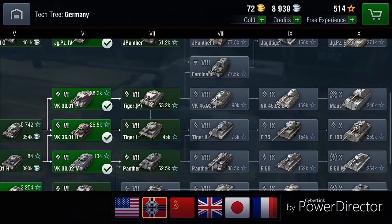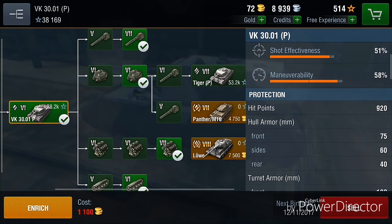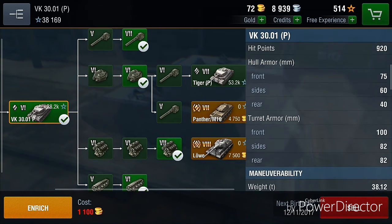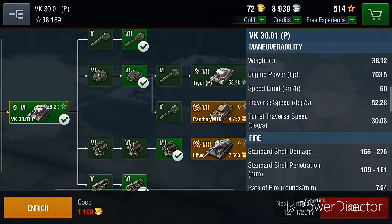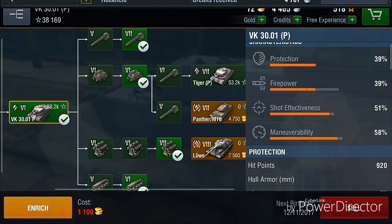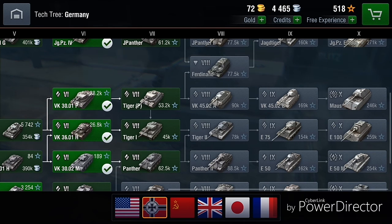You have to play the VK3001P and the Tiger P. Now let's see how this tank compares. It has not the best armor, but fine armor — I wouldn't say it's too bad. It has an okay-ish engine, not too maneuverable, but it is faster than the VK3601H, which is a heavy and really feels like it.